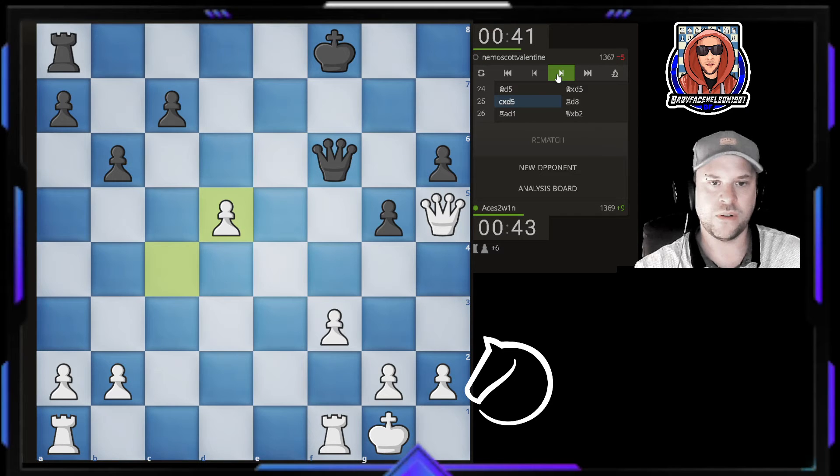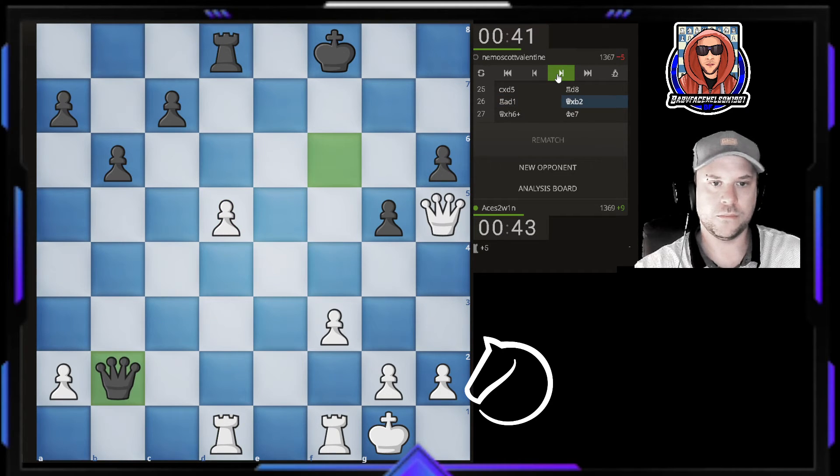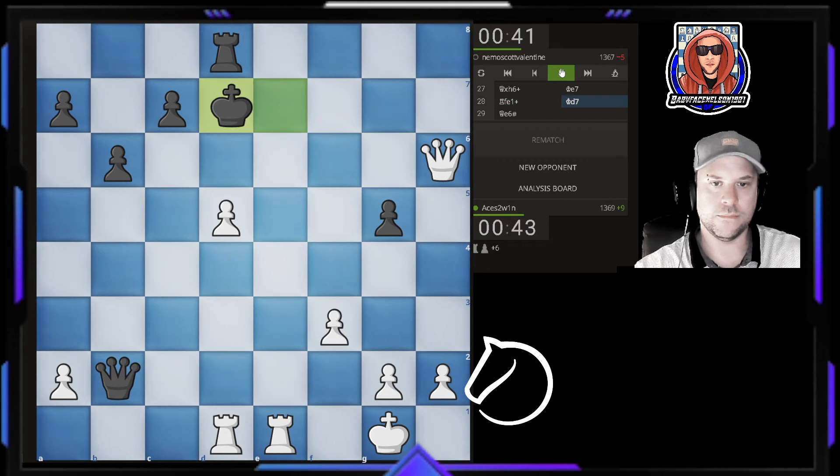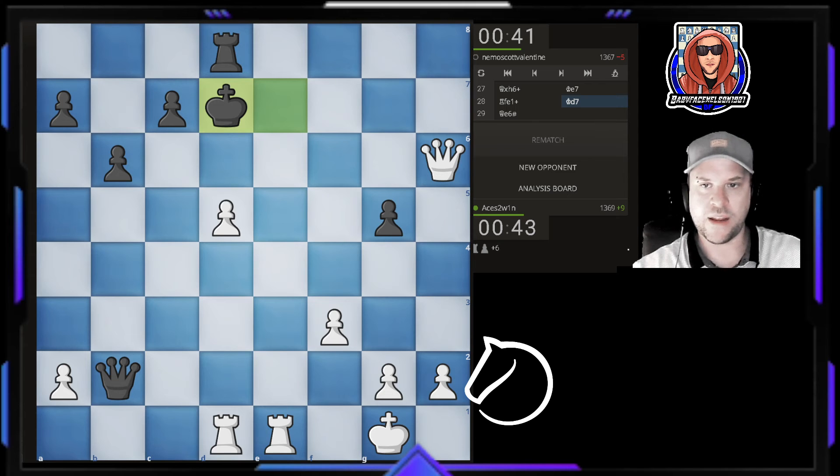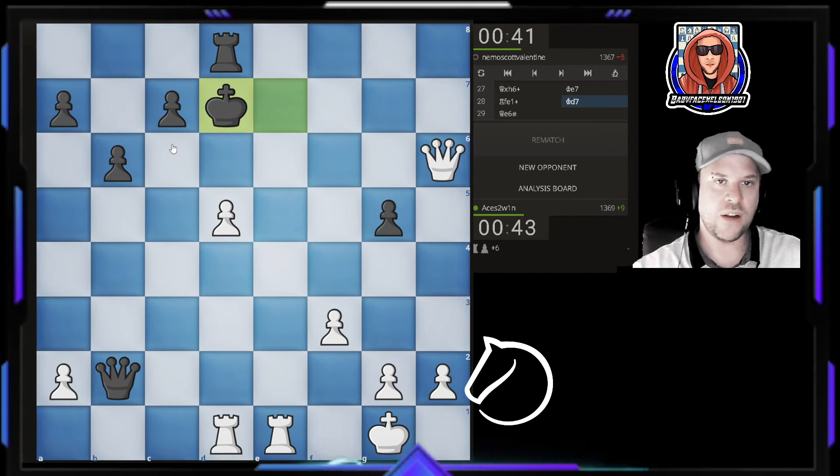Trading was good for us. He moved the queen away, which was the worst thing he could do — we were attacking and he was defending, but he moved his only defender away. He runs away and now this is mate in one. If you can pause the video and have a look, this is where the dovetail mate comes in.